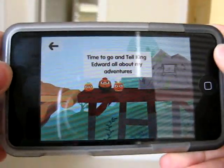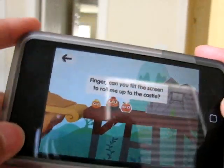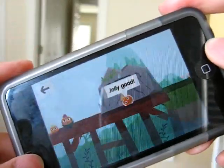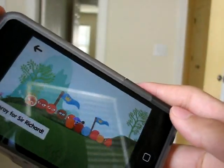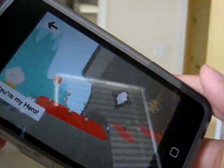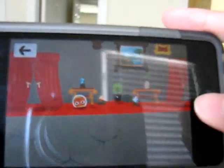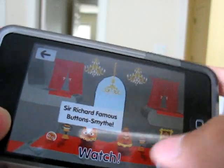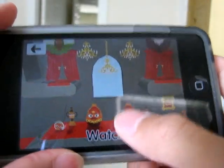And it'll just start by saying some stuff. It'll tell you to tilt the device — your iPod Touch or iPhone — to make him go. You're just going to tilt this way or that way to move forward, and swipe up to jump. You can skip this — there's a skip option — or you can just tap and make it go faster.